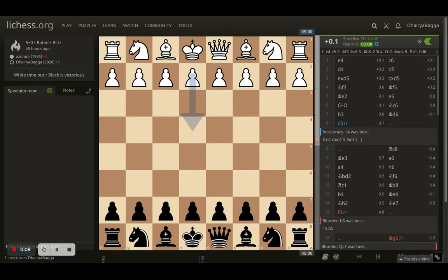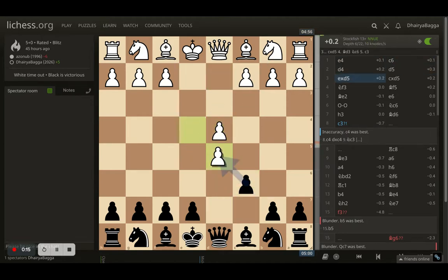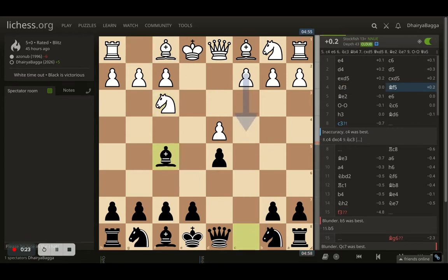I was playing as black. The game starts off with e4, I went with c6. White plays d4 and I play d5. White takes the pawn and I take back — it's a Caro-Kann Exchange setup. White plays knight f3, and I develop the bishop to f5, standard moves.